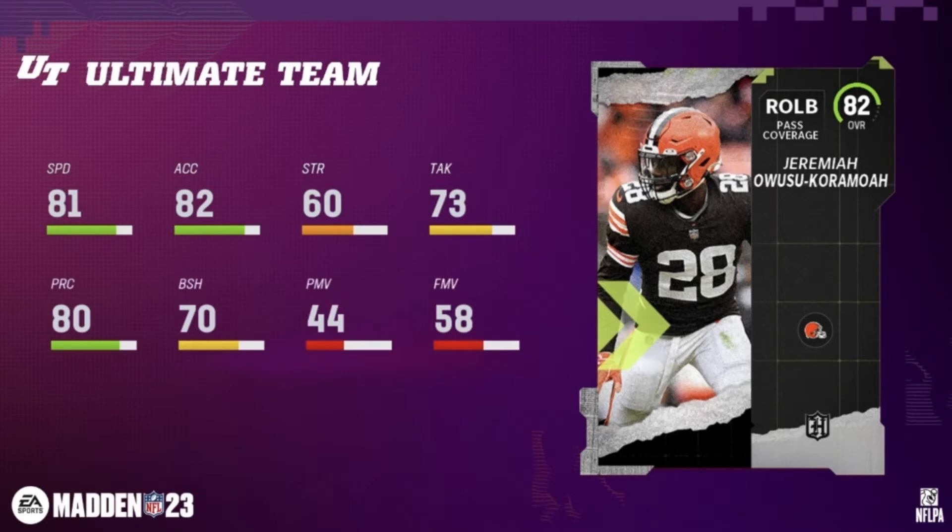Our next 82 overall is Jeremia — I'm not really good with these names, so please forgive me. He's got 81 speed and 82 acceleration, not the best right outside linebacker. But what you could do with this guy is put him on the line and let him blitz as an edge rusher. He's not really one of my ideal cards — I'm literally just going to put him in a set.